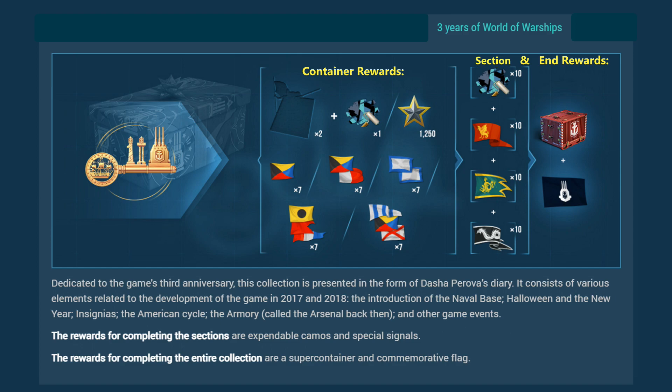The Three Years of World of Warships collection is a four-stage, 16-piece collection. Each container gives two items and the exchange rate for duplicates is three to one. Containers and each of the four stages give us different consumables, including some dragons. The end reward is a super container and a commemorative flag.